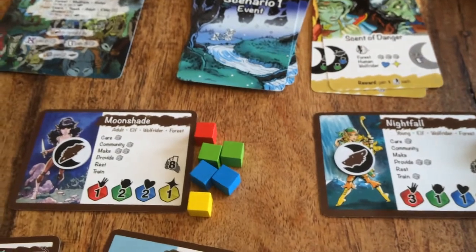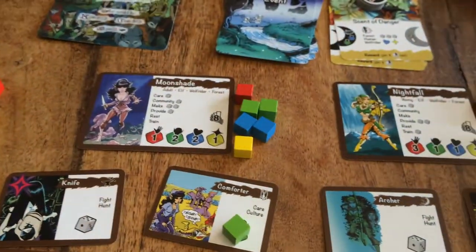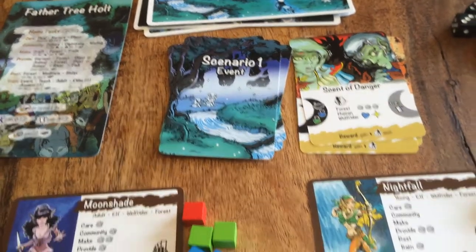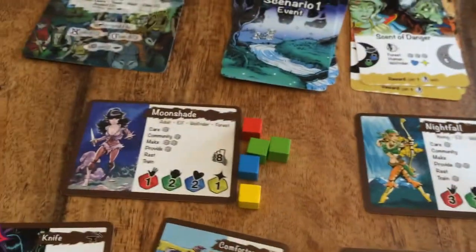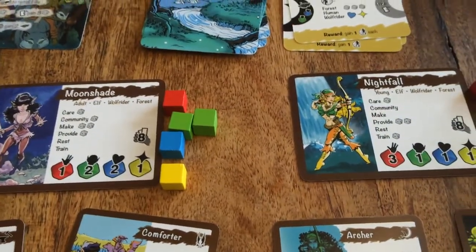They place five success tokens on the event card. Since both Nightfall and Moonshade have previously earned success tokens, they discard both of those to reroll two dice to try for the last two successes — and they did it! That brings their total to seven successes, which is exactly what they needed. They need to discard one green and one blue cube in total — not each, just one of each. Moonshade discards the blue; Nightfall discards the green, completing the event. The reward is one growth token each for every participating character: Moonshade and Nightfall.